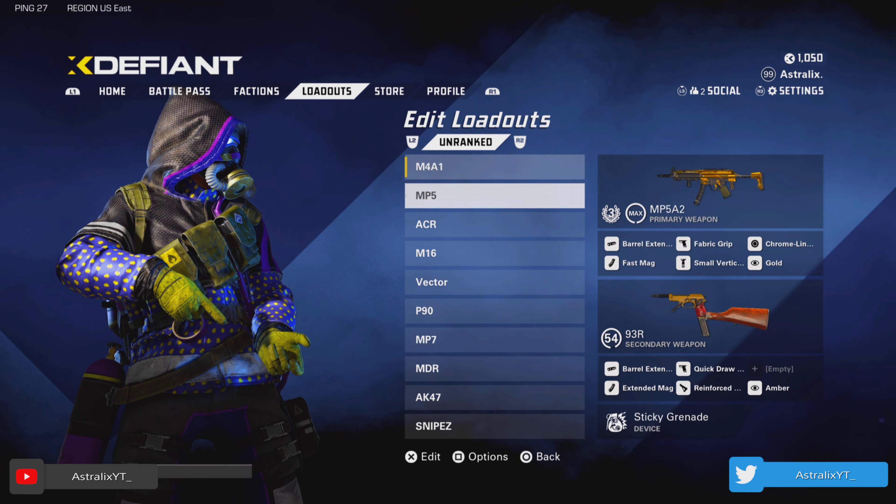If you want, you can fast forward through it if you're looking for a particular class. You guys can see I have everything labeled and listed, so if there's a certain gun you want, just fast forward to that part.